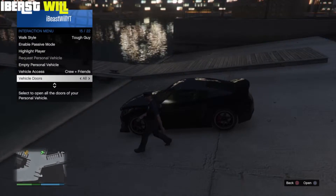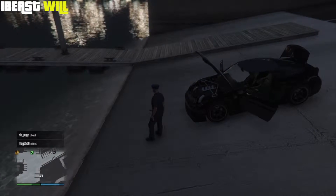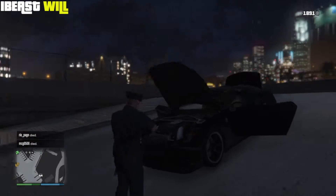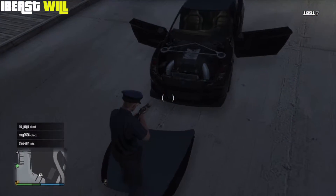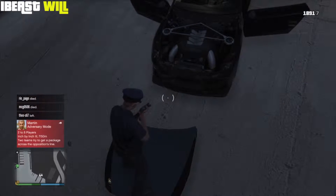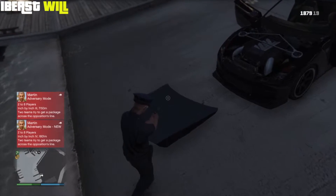That should open all the accessible doors on the vehicle. Once all the vehicle doors are open, as you can see from the gameplay in the background, shoot the car hood — that should only take one shot. Once that's done, pull out a weaker weapon such as the machine pistol.